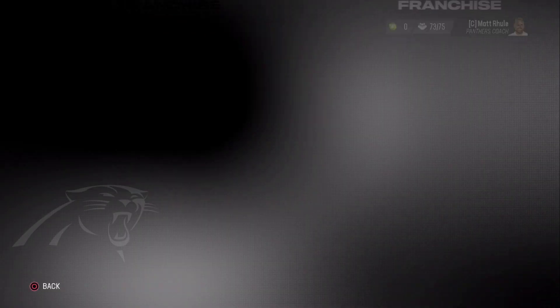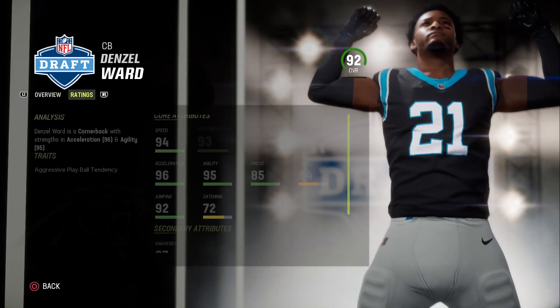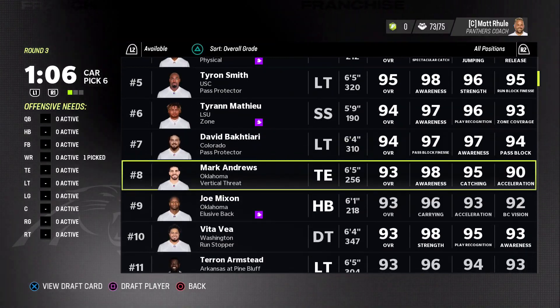Denzel Ward — I like that one right there. Another guy who should have abilities. Let's go: 92 overall, 94 speed, 91 zone, and 93 man. That's round number three — so we have a wide receiver and a cornerback.